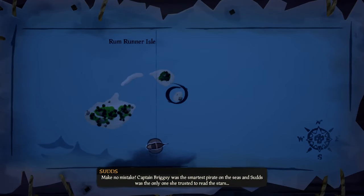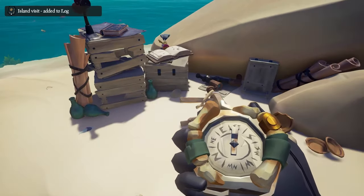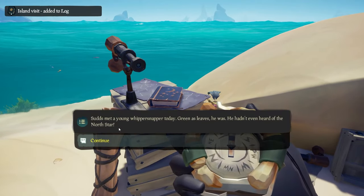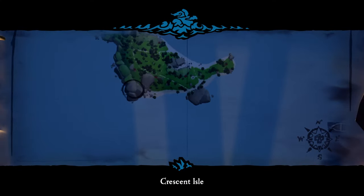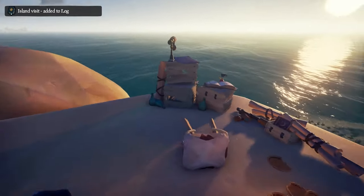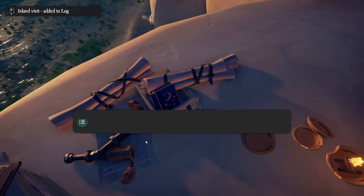Starting out with the journals, the first one is located north of you at Rum Runner Isle. You'll find the first of Sud's notes in this book right over here. The second journal book is located on Crescent Isle at this location. He's set up on the rocks over there and you'll find the book in the crate next to his stuff.